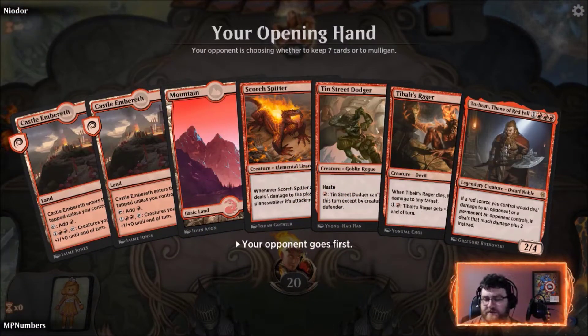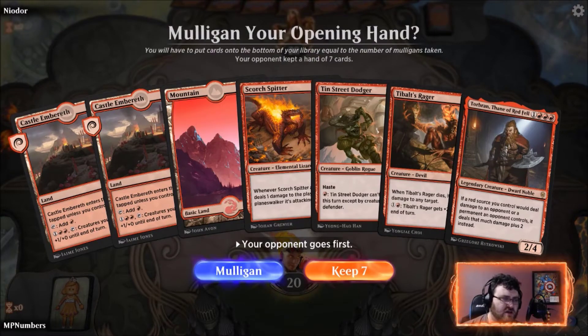Obviously not as exciting because we don't have the Cavalcade, but we still have Torbran which is kind of a substitute. We'll start on Scorch Spitter, go to Tin Street Dodger, go to Tibalt's Rager, and go from there.